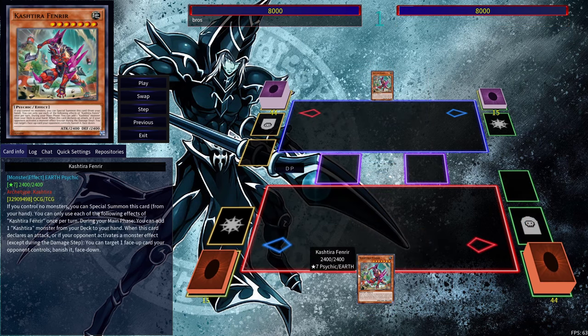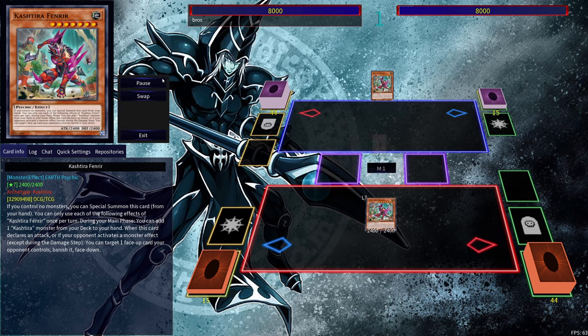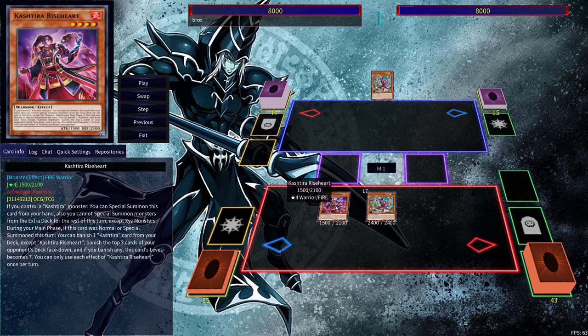Alright guys, so the next combo that I have for you is another one-card combo using Cachetir and Fenrir. So we're going to special summon out Cachetir and Fenrir, use the effect in order to get ourselves a Rise Heart. Normal summon the Rise Heart. So here it's important that you normal summon the Rise Heart — you don't want to special summon it, because if you do, then you're going to be locked into Exceed Monsters for the rest of the turn. So just normal summon it here.